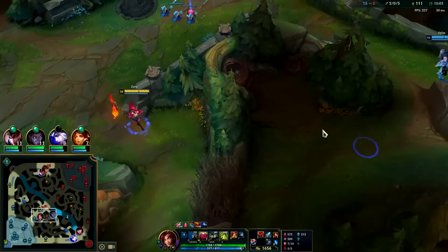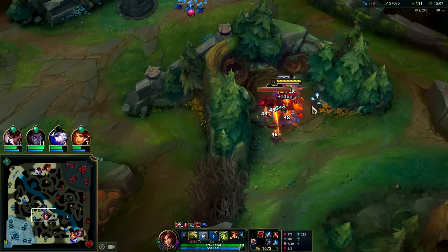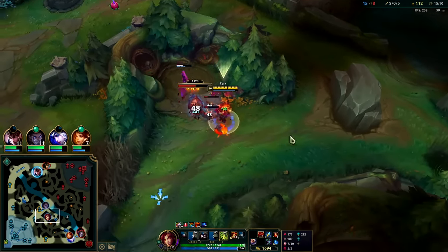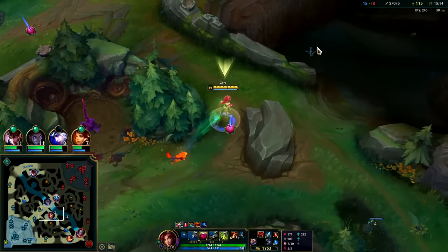It's all about the Q plants now. Against a monster camp it doesn't really matter because they both do the same damage, but against champions who are trying to get away from your plants - that's when it really matters.